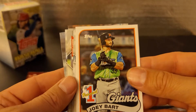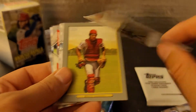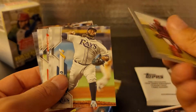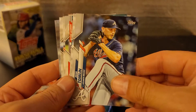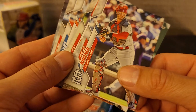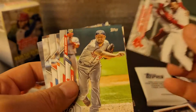'89 throwback. There's a Joey Bart rookie — number one prospect card. I think he might be okay; let's see how he does next year if he stays up. Johnny Bench — let's show you the back of that. Diego Castillo. Josh Tomlin. Andrew Neisner, maybe? Time to party — this is Bogaerts' celebrate walk-off. Nice picture.